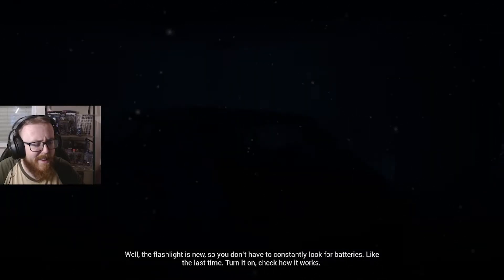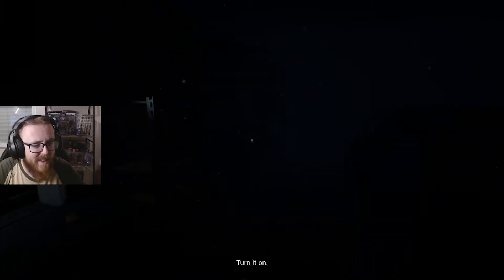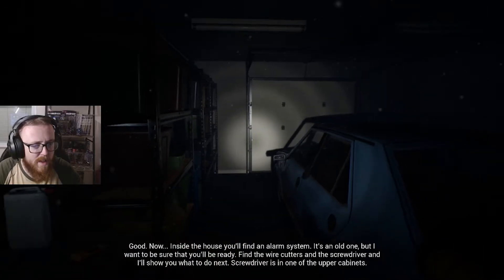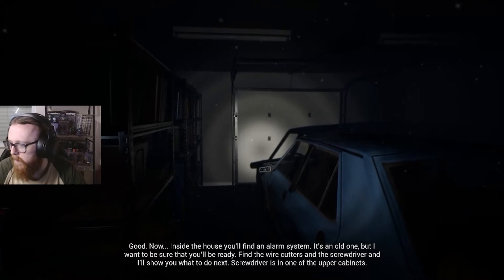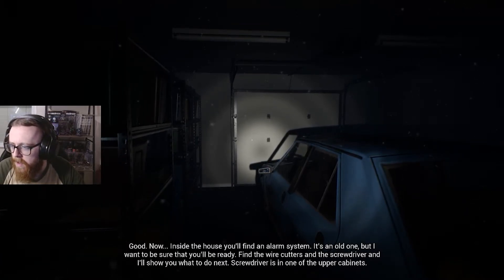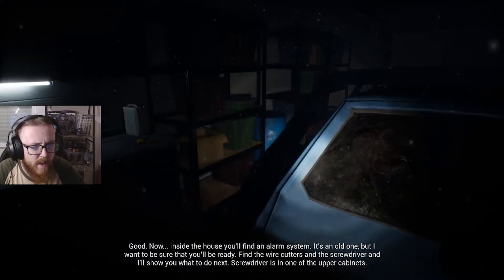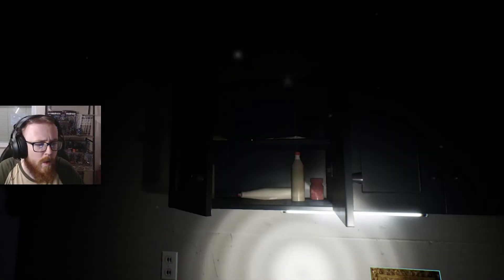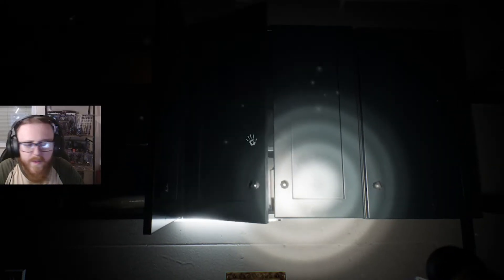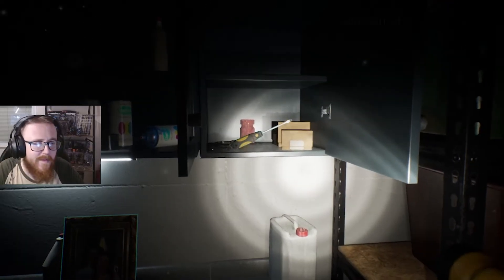Turn it on. Check out how it works. Is that taking the piss out of other horror games? No, you turn it on. Tell me what to do, dude. Good. Now, inside the house, you'll find an alarm system. It's an old one, but I want to be sure... and the screwdriver, and I'll show you what to do next. Screwdriver is in one of the upper cabinets. Upper cabinet. Behind the ornament. Three, four, five. Fifth try.